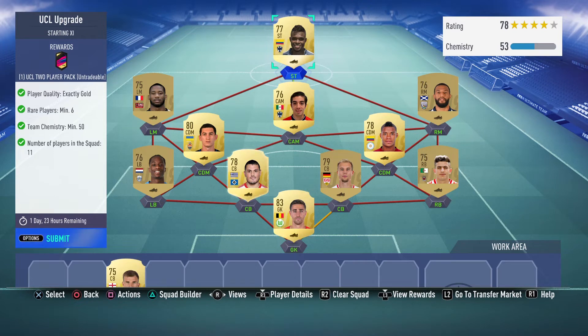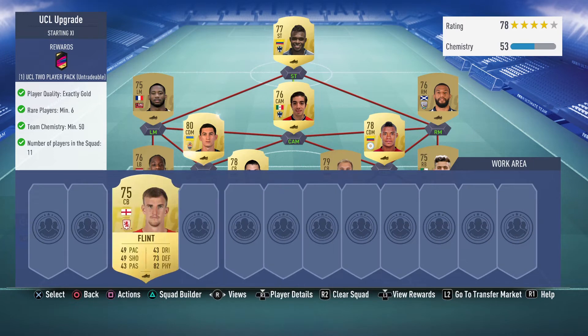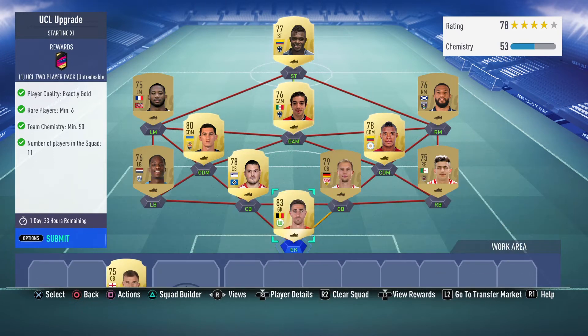This shouldn't cost you more than 5k. Make sure you get this exact team — the cheapest right now on Futbin is 7k, only because some of these players are slowly inflating in price. I would highly recommend getting this team. For a center back replacement in case you can't get Papadopoulos, there's Flint — a really cheap center back that goes for about 600 coins.